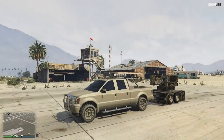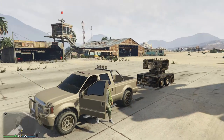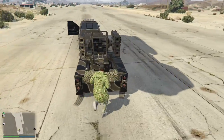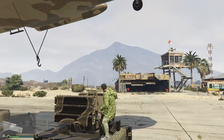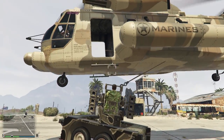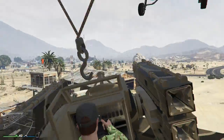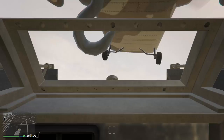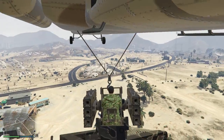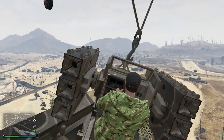Moving on to trick number seven — as you guys know, you can detach the anti-air trailer from the Saddler and attach it to any vehicle you want. But did you also know you can actually pick up the anti-air trailer with a Cargo Bob and be transported around that way? I detached the trailer from the Saddler, sat on the anti-air trailer, and had my friend come along with a Cargo Bob to pick me up. What's also cool is that you can operate the turret while sitting in the anti-air trailer, which you can't really do with many vehicles.